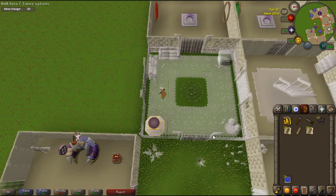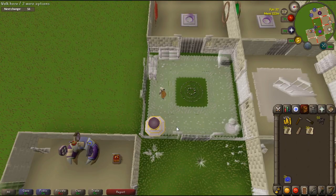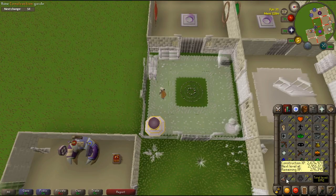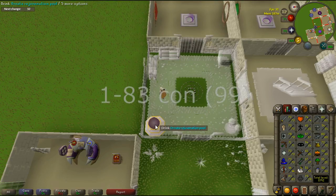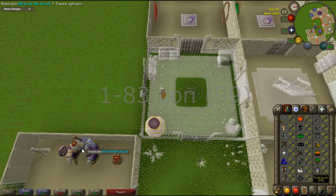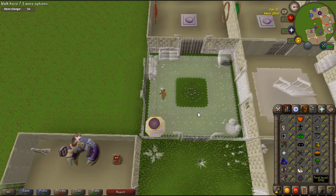Welcome guys to my little updated guide — let's call it a guide to level 83. I have a construction level of 83 because I boosted to get the rejuvenation pool, the occult altar, and the jewelry box. So I guess this is kind of a guide to 83, but let's get started.